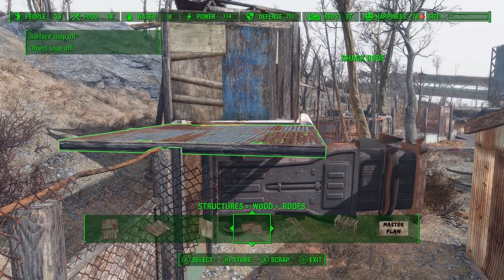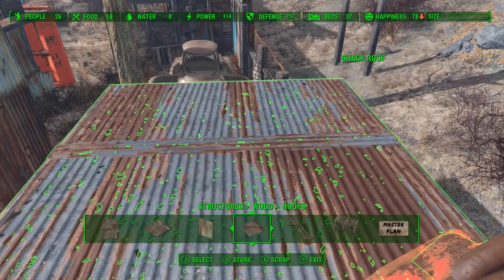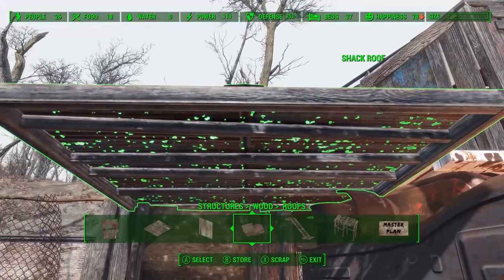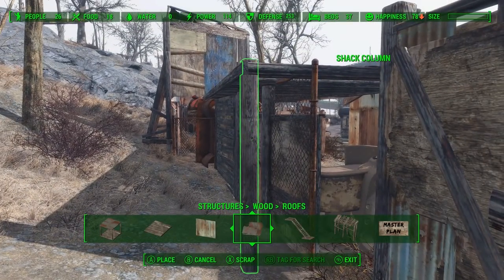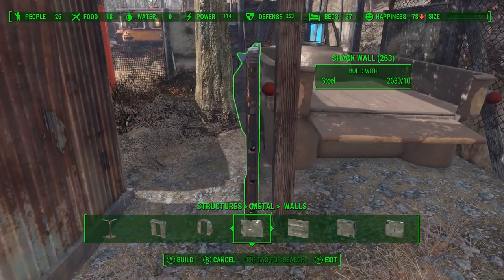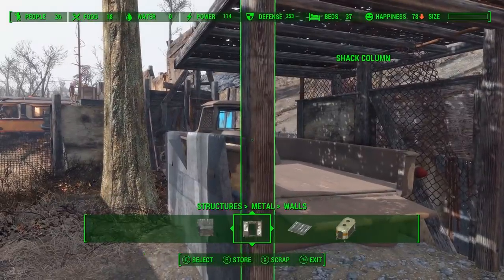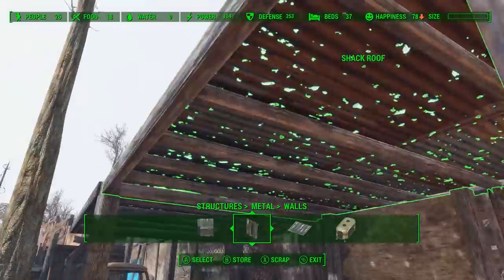For the final structure in today's build, we're going to grab one of these wooden roofs — it just snaps right to the shipping container. Then we can use Place Everywhere to inch it back over to the correct side of the wall. Even after moving it I still had to move it over some more — it was still clipping with the truck there. Maybe just a little bit more so it's not going all the way through the truck. Once you get the first roof in place, the other ones just snap right to it, and then we can add some support with one of those wooden pillars. For the final wall, we'll use one of those makeshift walls we've been building all day with the steel, and then use some wooden pillars to act as supports. We just don't want it to clip with this truck too much, so we have to adjust the roof just so the wood support isn't clipping through at all.